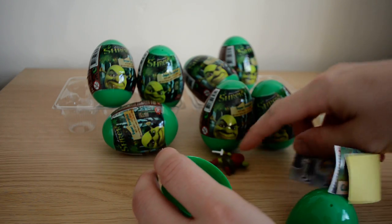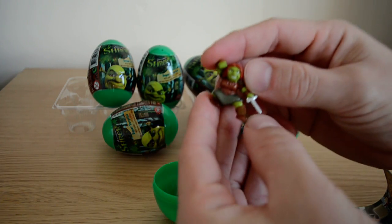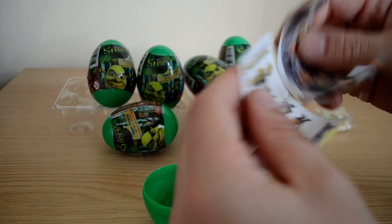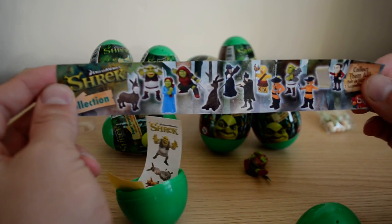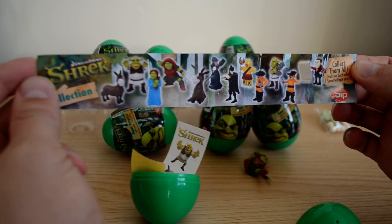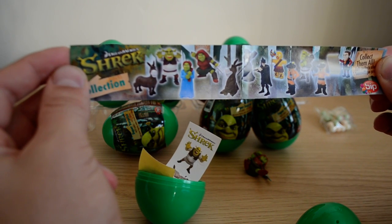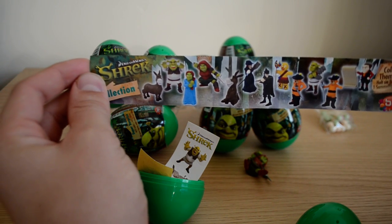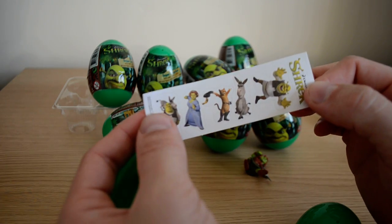First things first, we have some candy, which I'll put over there for later, and our first toy is here. Let's take a look at the list for a second — that's what we can get in these, and as you can see there's quite a few to collect. The donkey and the gingerbread man are what I'd really like to get. Let me know your favorites in the comments below. You also get some cool and groovy stickers as well.